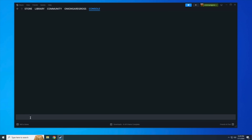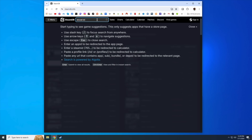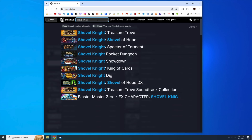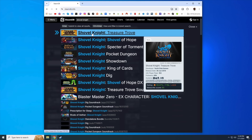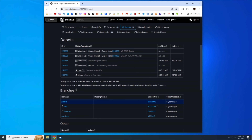On your web browser, head over to steamdb.info — a database that collects information about every Steam game. Search for Shovel Knight Treasure Trove. Once on the page, there are two things we need: the app ID for the game itself, and the depot ID of the Linux version of this game — you can find the depot ID by clicking on the Depots button. Once we have those two numbers, we're ready to start the download.